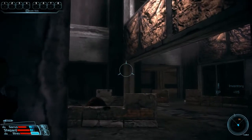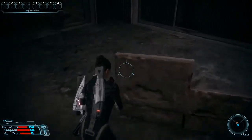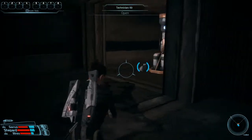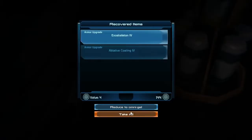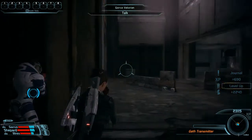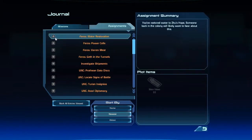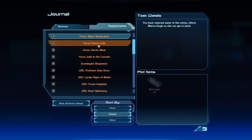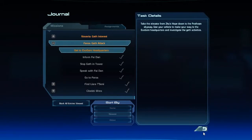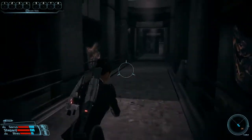The combat in the second and third games is totally different from the combat in this game — it's ridiculously different. This one just didn't work as well, but it's also older so I don't blame anybody. Here's a transmitter tower with a technician kit next to it — we just have to destroy it. There we go — the transmitter has been destroyed. We have to inform Fidan, go tell the lady the water is restored, give the power cells, tell the guy the Varen is killed, and then go to the Exogeni headquarters. First let's go back to the colony and tell them all this.